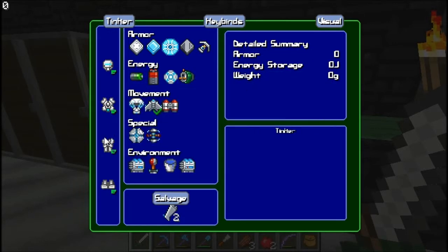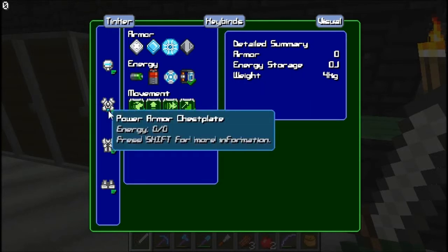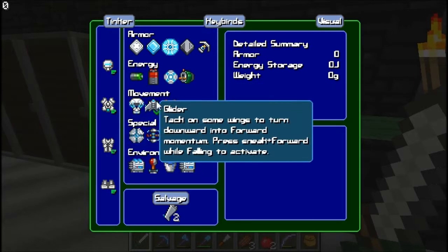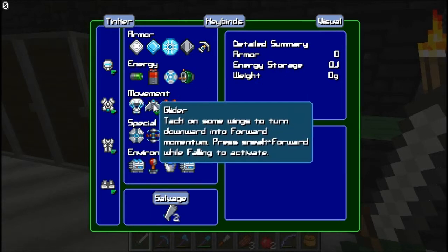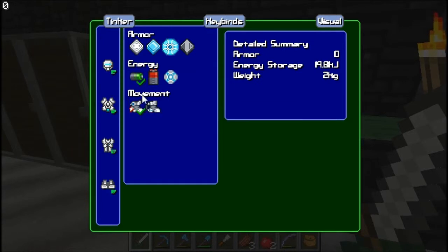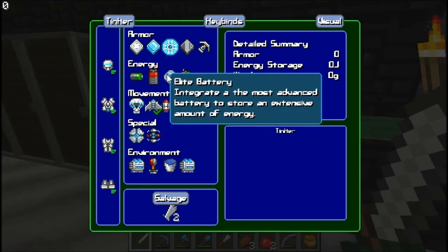With the kinetic generator installed right here, I can basically regenerate power by walking around, by movement. Considering the glider is not a form of energy consumption, and if you look at yourself in mid-air while using the glider you're actually moving and running around, you get to regenerate energy just by gliding. So what I do is use the jet boots to fly way up high, waste a little bit of battery power, and then I'm just able to glide. From there I regenerate power. It's fast, it's fun, it's cool.